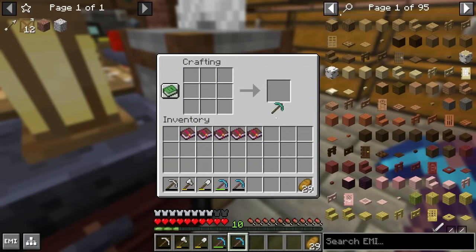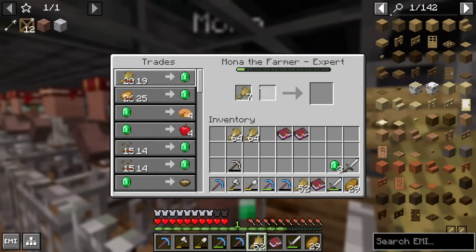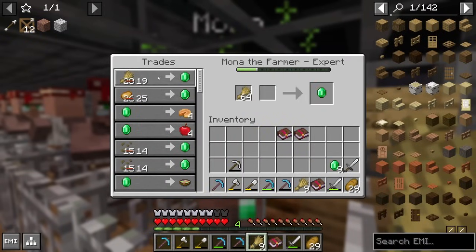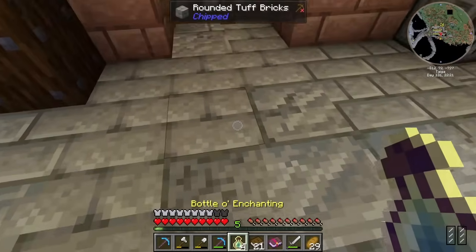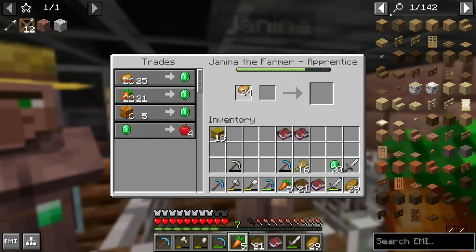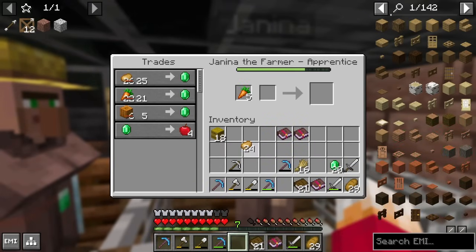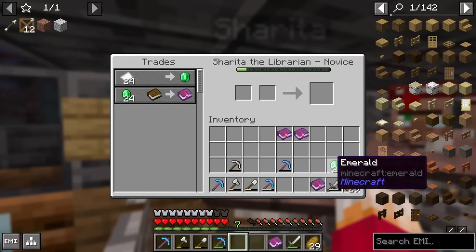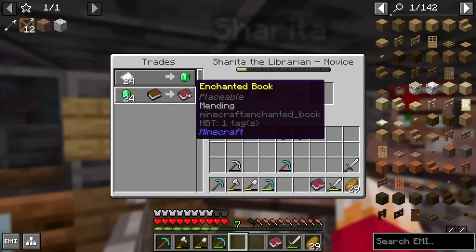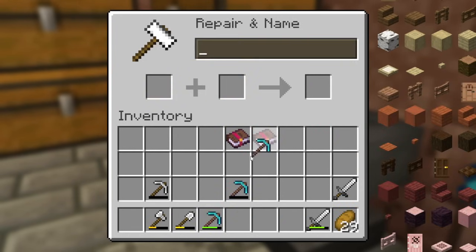And now we've got a very nice pickaxe. With this shiny new pickaxe - Silk Touch, Efficiency 5 - I've totally run out of levels, which is not ideal. I can get a couple of levels hopefully from Mona by trading a bit of wheat, and I've got a couple of bottles of enchanting just kicking around. I don't quite have enough potatoes or carrots to trade, which means I'm just four emeralds short to get another Mending book. So for now this shiny new Silk Touch pickaxe is going to have Unbreaking 3 but no Mending.